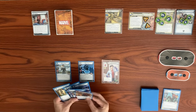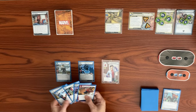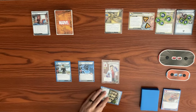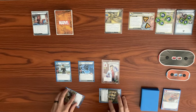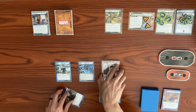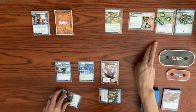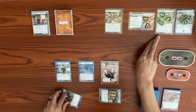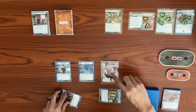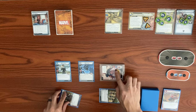Maria Hill enters play and each player draws a card — we draw Enhanced Spider-Sense. We decide to play Avengers Mansion next, using it as four resources. We exhaust Avengers Mansion to draw a card, getting Swinging Web Kick.